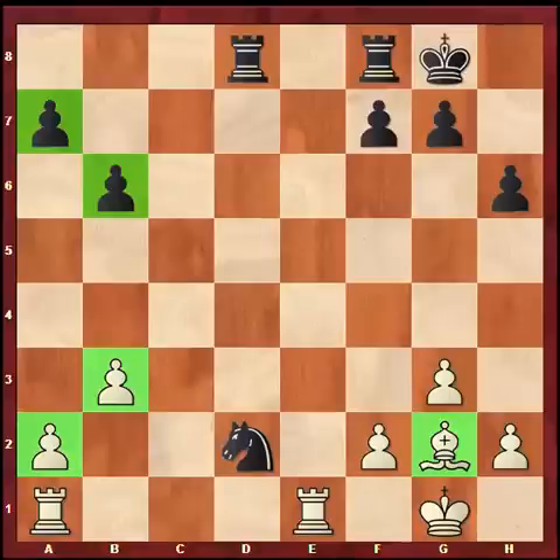That means the bishop is usually a stronger piece in such scenarios. But on the other hand, the advantage is so minuscule that any inaccuracies by white and black would bring it very close to equality. Such positions are very much what Carlsen likes to play. So I feel that though Vishy has the better position here, the most likely result of the game should be a draw. I'm Sagar Shah signing off from the first half of game number 5.